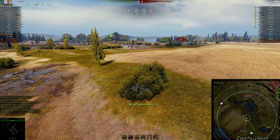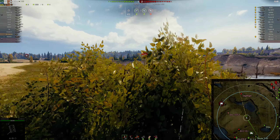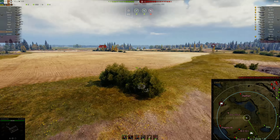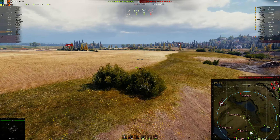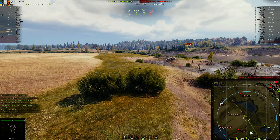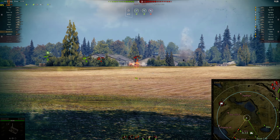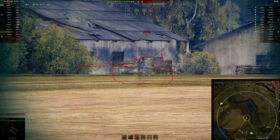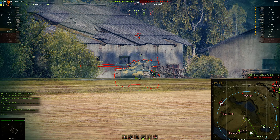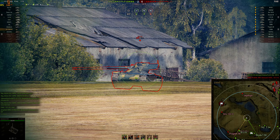We're getting spotting damage on the Skoda over here. The Bat-Chat moves up and I was watching him the whole time I was here, but no one was getting shots at him. They pick off the SU-130. All my teammates are in weird areas — two heavies camping at the back, the Skoda there. This play is working well, but not as well as it could be if we had a few more people up here.